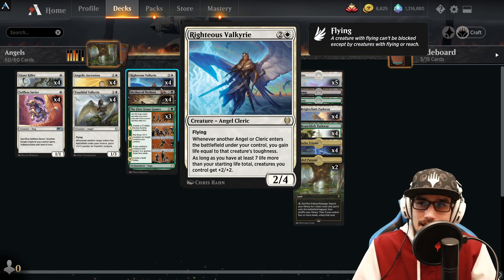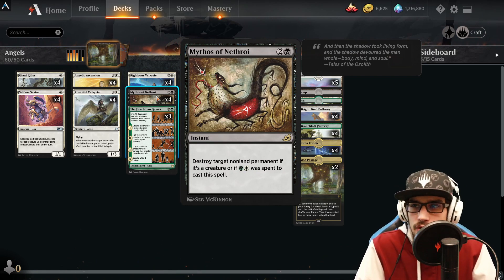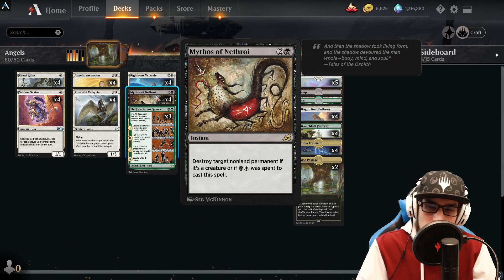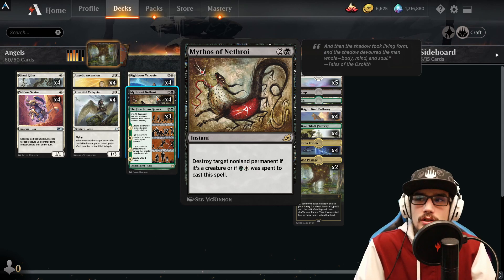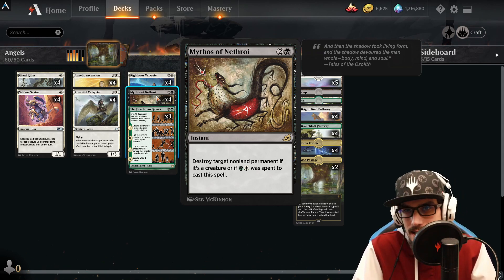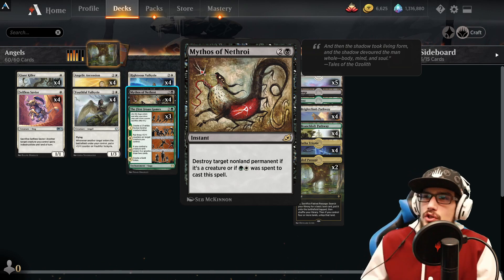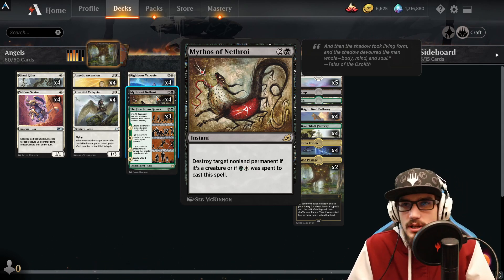Four copies of Mythos of Nethroi — at instant speed for three mana. If Selesnya colors — or Abzan colors, green, white, and black — were spent to cast the spell, you can destroy target non-land permanent. If only colorless and black were spent, you can only destroy a target creature. So we can destroy planeswalkers, enchantments, whatever it happens to be with Mythos of Nethroi, which I really like.